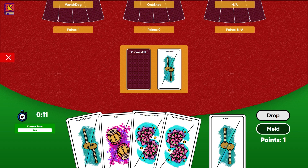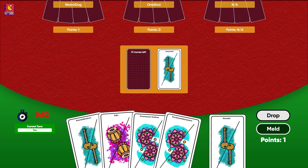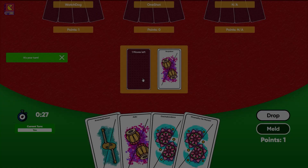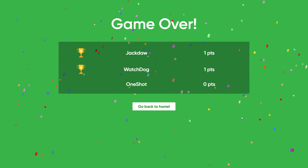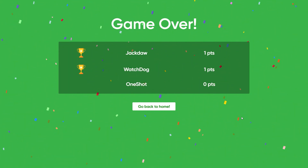If the player had picked up a card and the player's timer runs out, the picked card would be automatically dropped to the open deck. The game reaches an end point when all the cards in the closed deck run out. The player with the highest points is considered the winner.